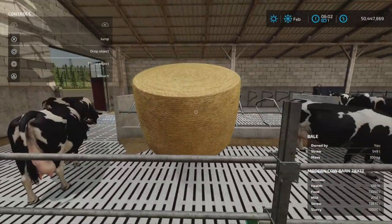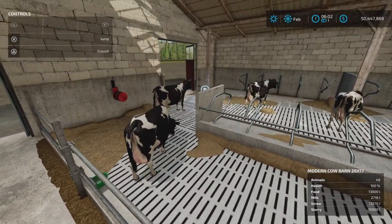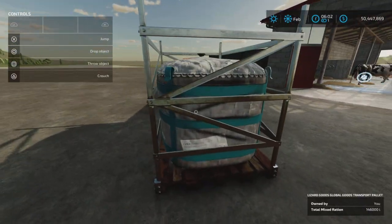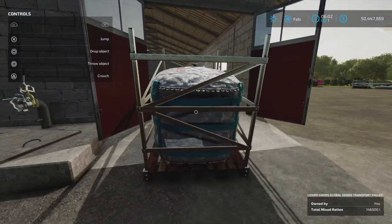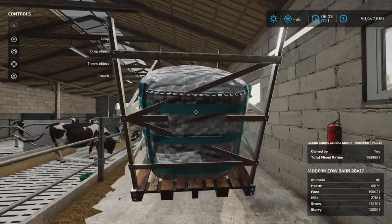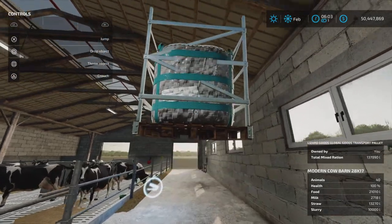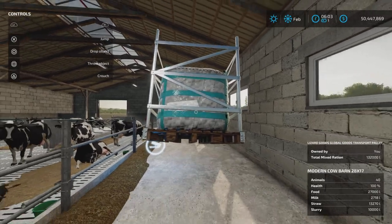Straw bale — nothing here, it is actually over here, just in this area. Food goes in here through kind of small doors. So here is the trigger — food triggers here. That's easy enough.